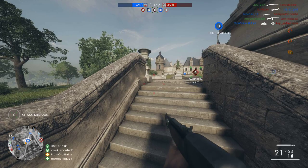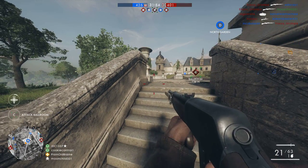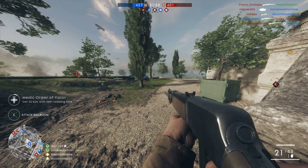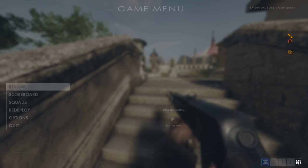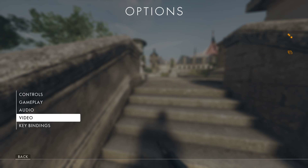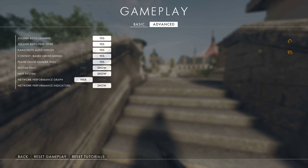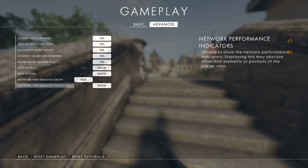So as you can see on the right hand side of my screen, right here, I'm having a bunch of meters saying that I'm having like overclock and then my ping's a little too high. So what you need to do to stop that is go into your settings, or options, go to video — wait, not video — gameplay, and go to network performance indicators, and go to hide.